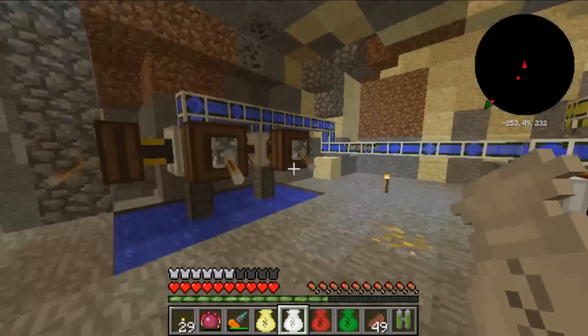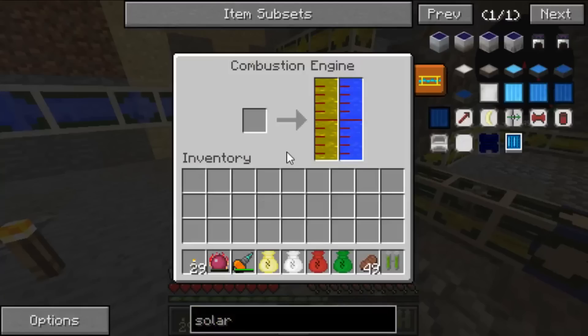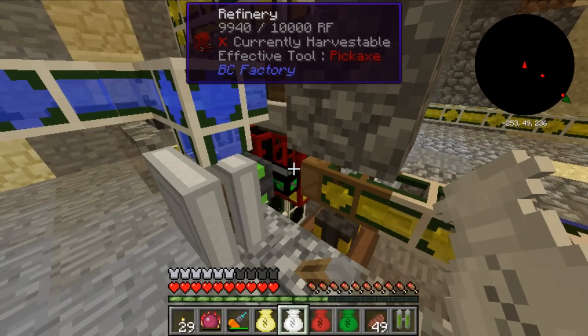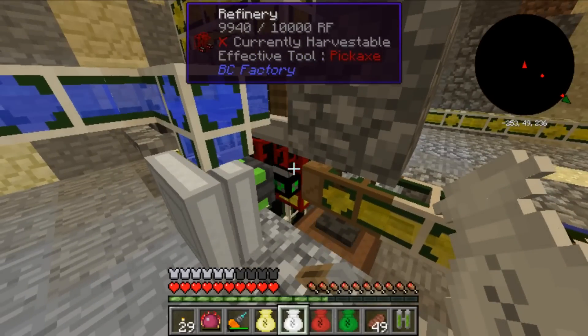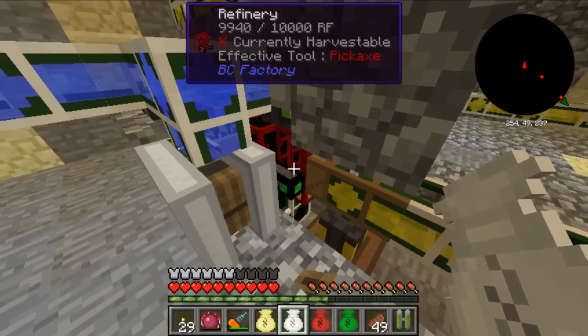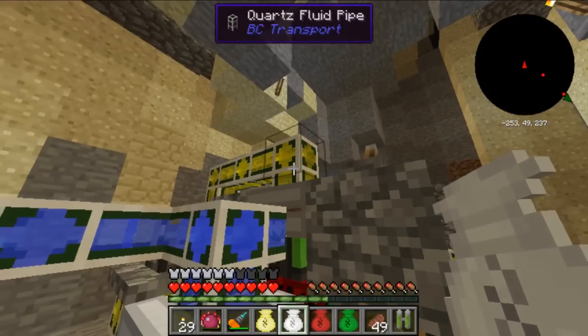Down here I have my refinery. I have these two pumps here pumping water to the combustion engines so they produce power and shove that energy right into this refinery. It's working at peak capacity with three combustion engines.